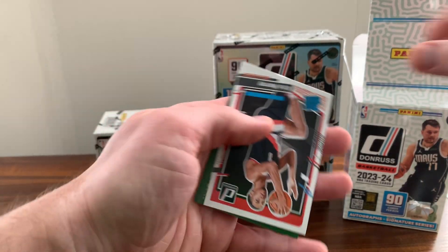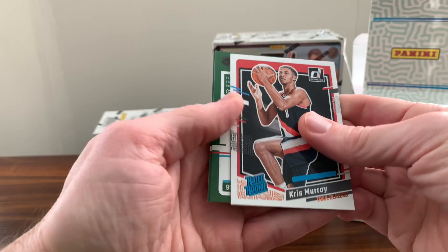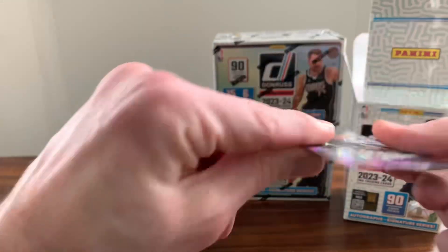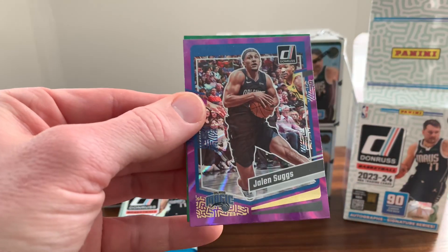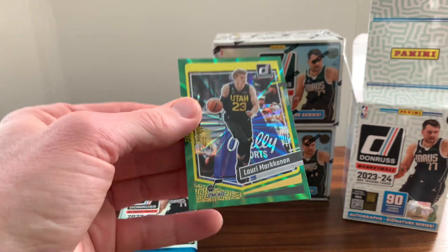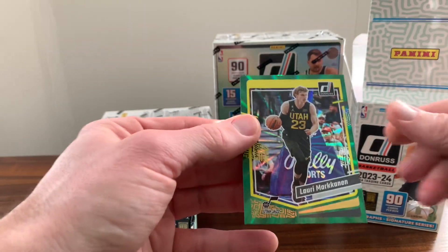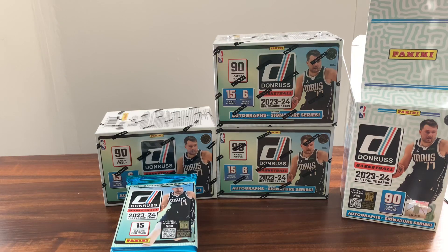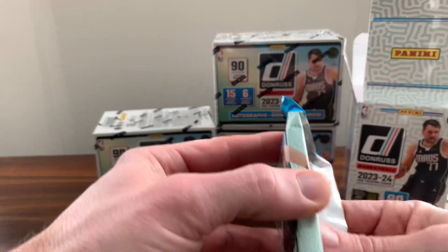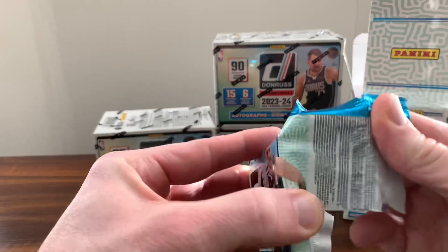We've got a Chris Murray, two backwards cards on this one. Got a Jalen Suggs purple and a Lori Markkanen green. I would assume the purple ones are a little rarer than the green ones, but I don't think it's anything too crazy unless it's a rated rookie.